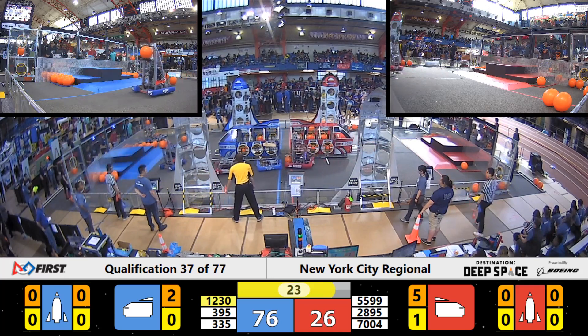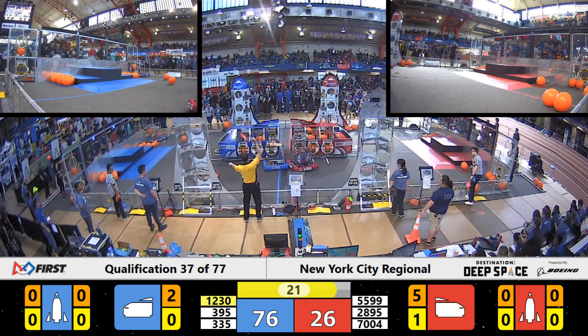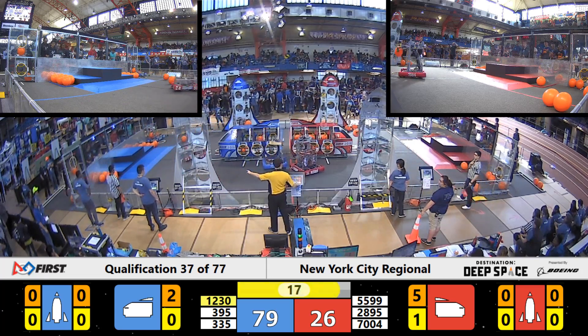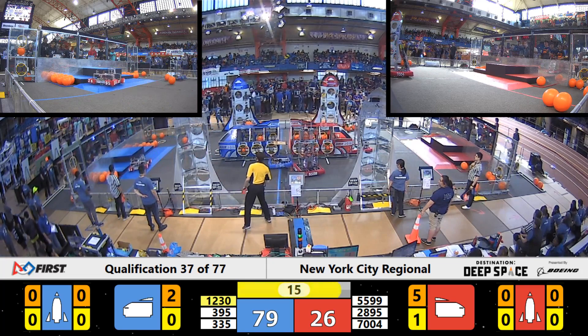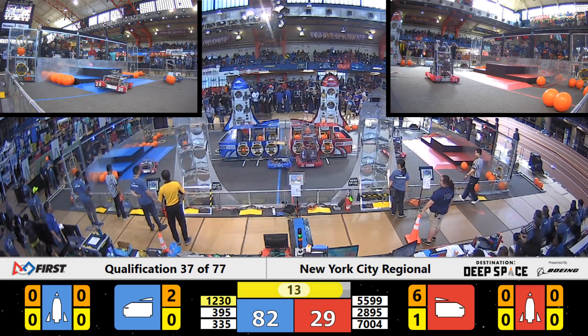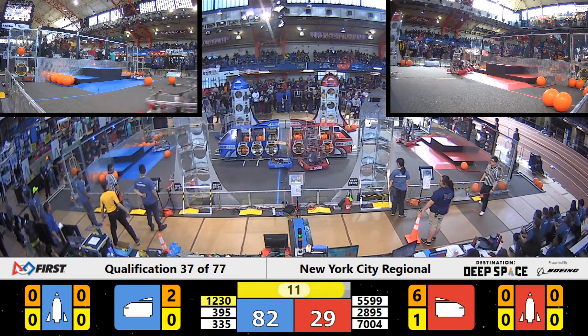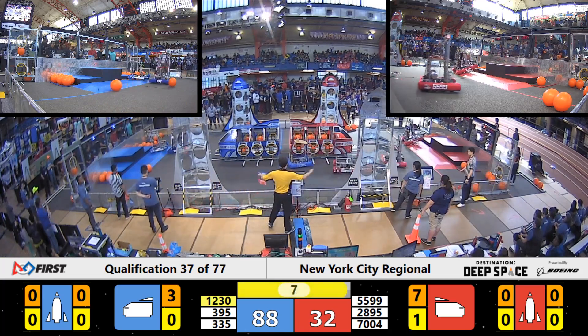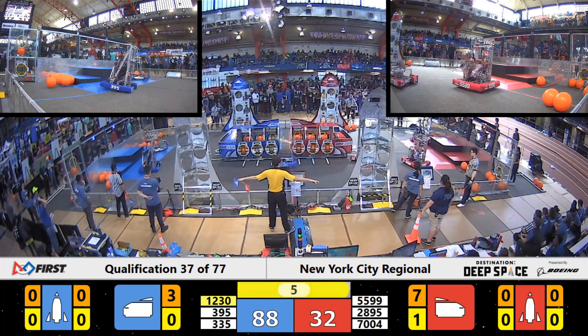In our endgame now, Blue Alliance holding on to a healthy lead, 76 to 26. Blue Alliance currently sitting on two pieces of cargo in their ship. Red Alliance bumping on up to six, and now seven pieces of cargo courtesy of the Sentinels.